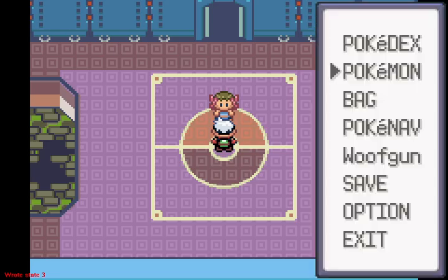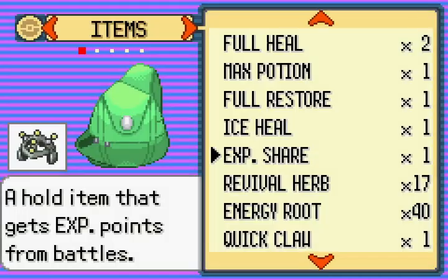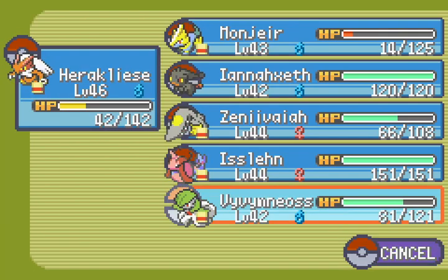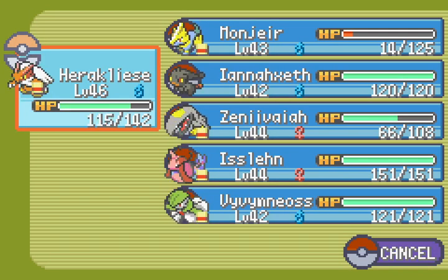Alright, that saves to 3. Let's do some damage control here. Once again, only 1 faint, so that's not actually too bad. And we've got 2 energy roots I think we should use.